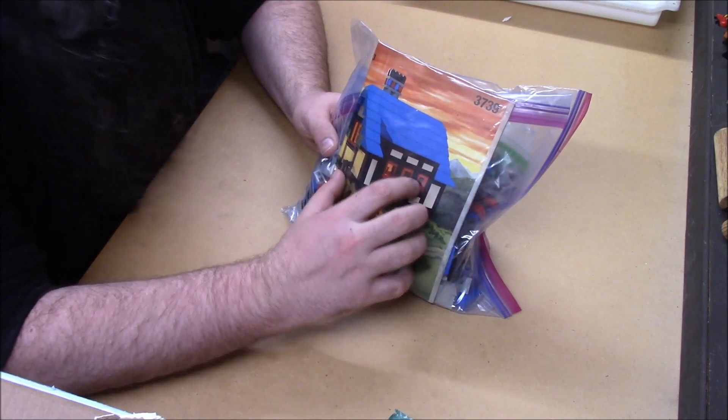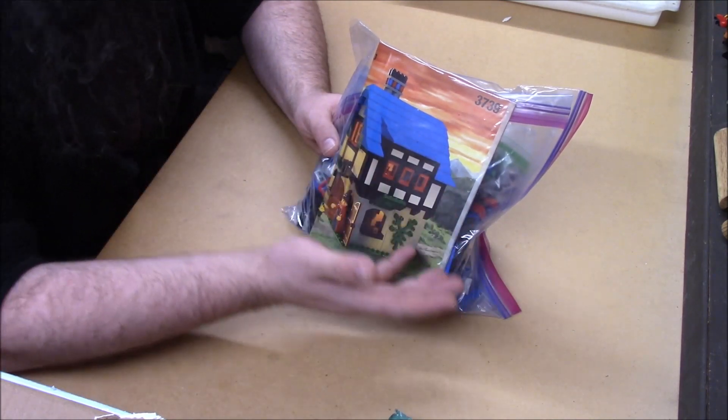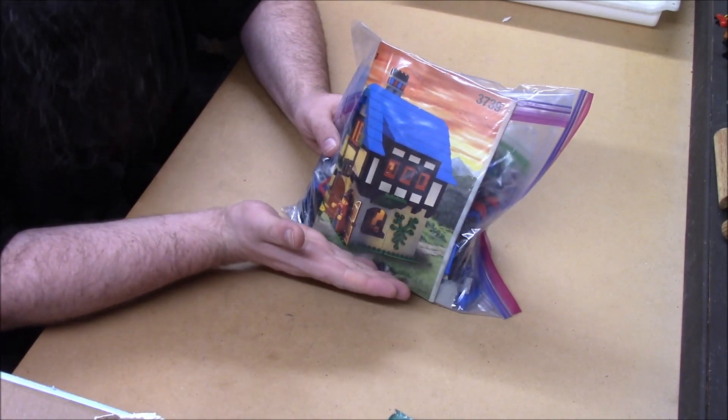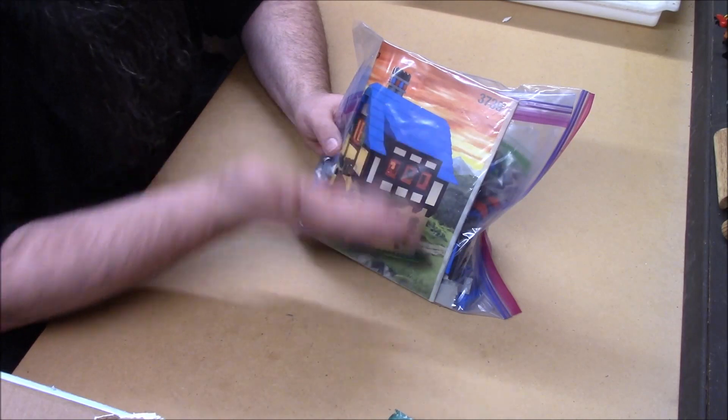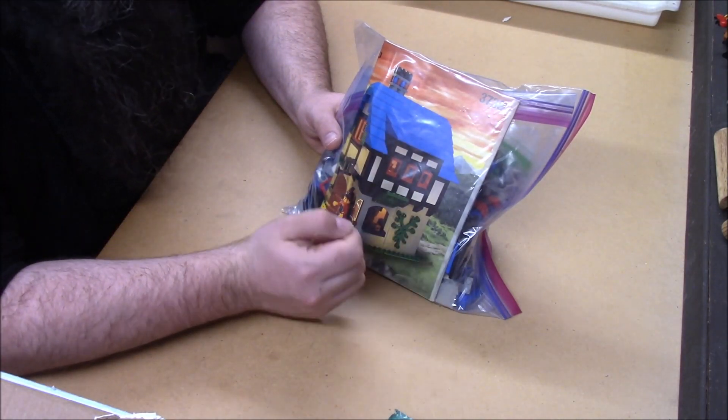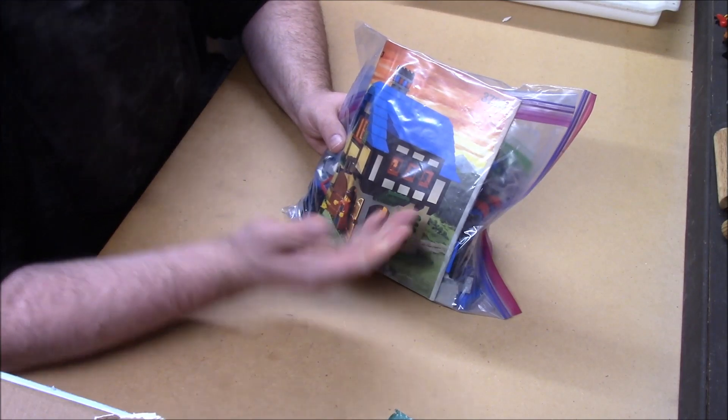The My Own Creations line was then reborn in the Ideas line, so it's very fitting that in the My Own Creations line the very first set was a blue-roofed blacksmith shop, and one of the most recent Ideas lines was also a blue-roofed blacksmith shop.